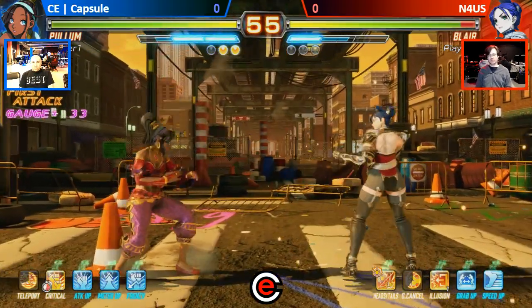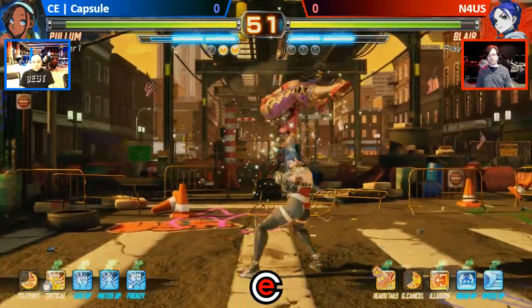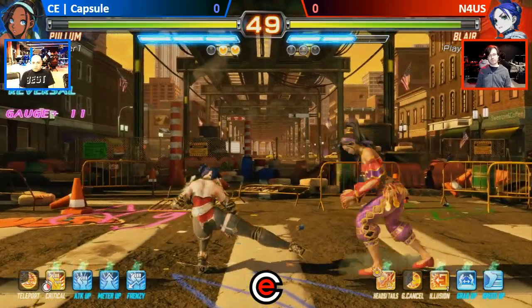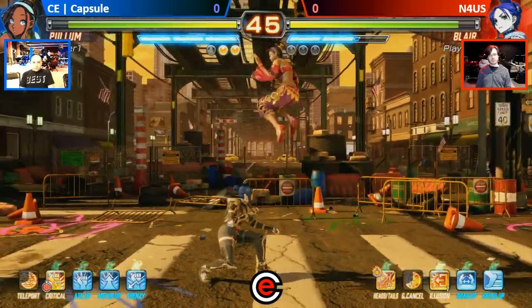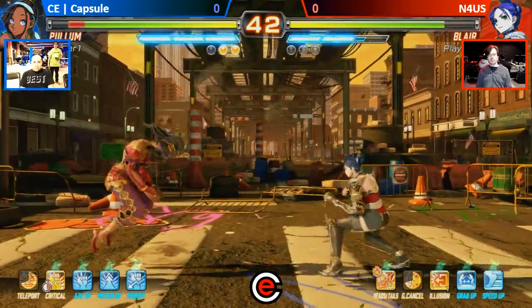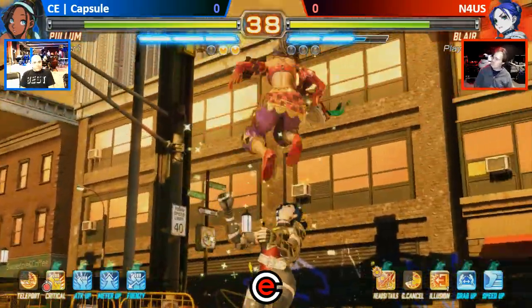N4US in the corner — he still has Hades active. Did you give him an opportunity to go through all of Poem's craft? Capsule Joe just in flight. One thing that makes Poem really dangerous is that you're not really sure if she's going to get a cross-up or what side she's going to end up on. Exactly — I'm learning that right now.